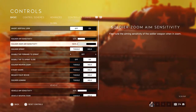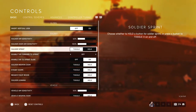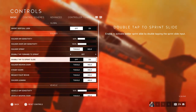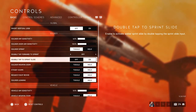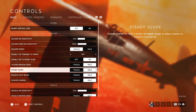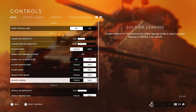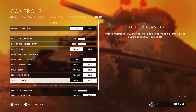For sprint toggle I have this off. I have double tap to sprint slide since that's helpful. Soldier weapon zoom is hold, steady scope is hold, request is hold, and soldier leaning — even though I don't use it — I put it to hold.